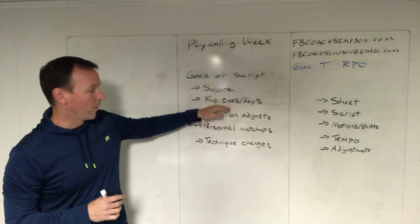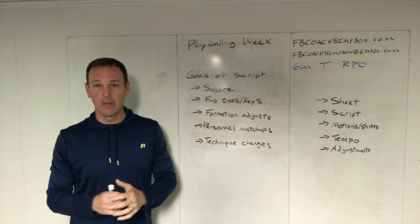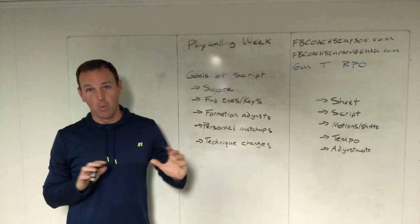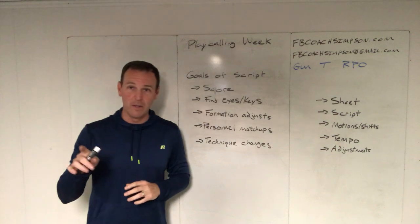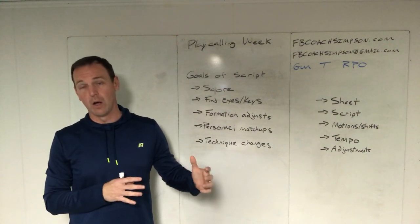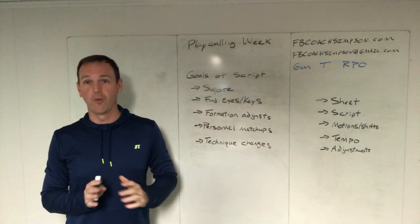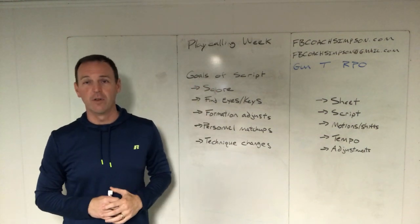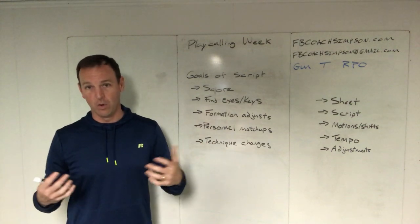Beyond scoring, I want to find the eyes of the defense — where are they looking? Do I have a false key I can use? Are they keying my guards, receivers, tackles, tight end and wing, or are they keying the quarterback and backfield action? Inside our offense we've got built-in tags and nuances where maybe their key goes one way and the ball goes the other. We run false influence stuff early to see how they'll adjust, which will dictate our play calls down the road — including identifying coverage and which guys are conflict players.